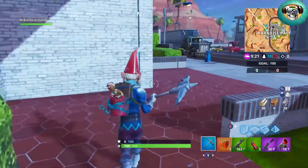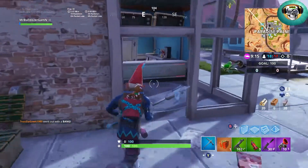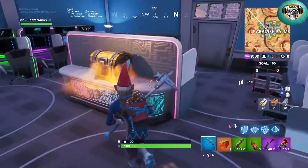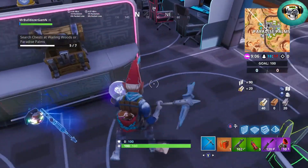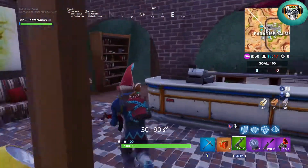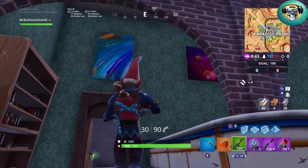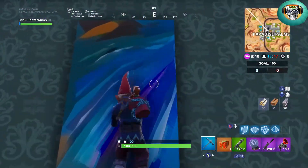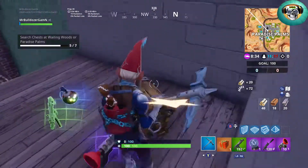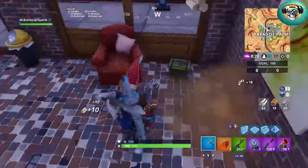I'm gonna go across the street and up top here — there's usually one, maybe two chests up here. There's only one this time; sometimes there's one on the other side of this little pillar or divider. Then there's a chest up here in a concrete box by itself. I'm gonna bust through the wall and get to that chest. That's chest number six — six down, one to go.